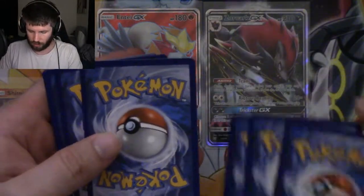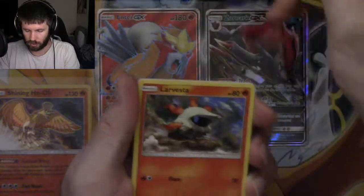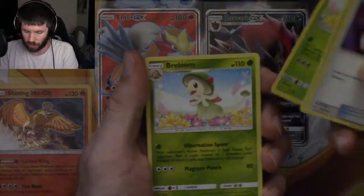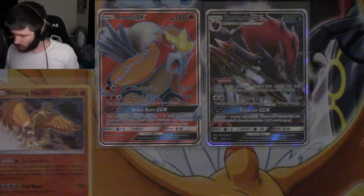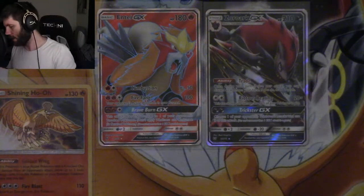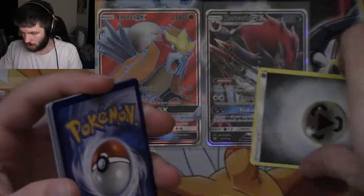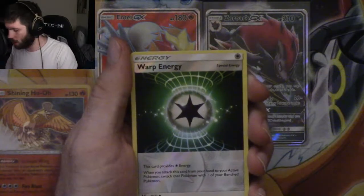Pack four: steel energy, Breloom - that's how the last pack started - Litten, Larvesta, Purloin, Croconaw, energy retrieval, double colorless, Switch, reverse holo Breloom, and a Zekrom holo rare. We have five packs left after this. Pack five: steel energy, Zarua, Torcow, Minun, Jynx, Scraggy, Venusaur, Arbok, Carnivine, reverse holo Warp Energy.